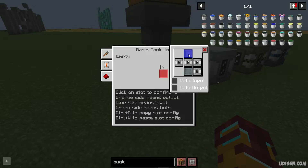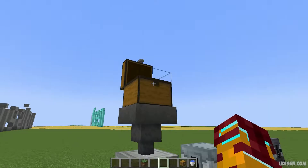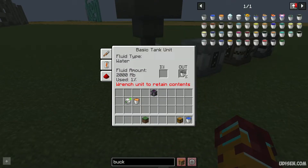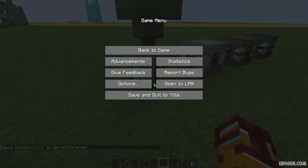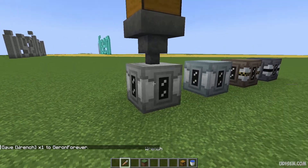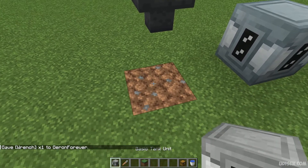Orange is output. For example, set blue as input. Then you can choose output for another side and close the window. Now, if you put a water bucket here, it goes into the hopper. The hopper will put it inside here — it goes inside and we used 1%. And yes, it still has water inside this block unit.